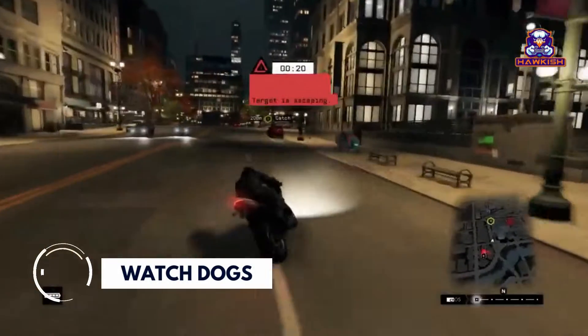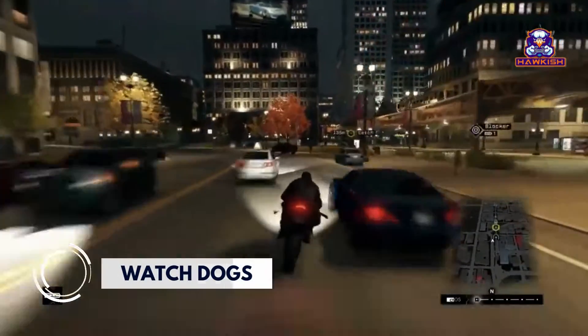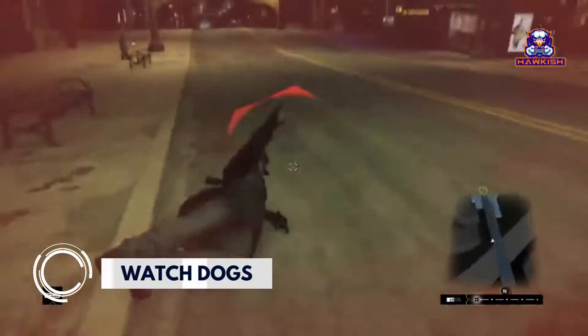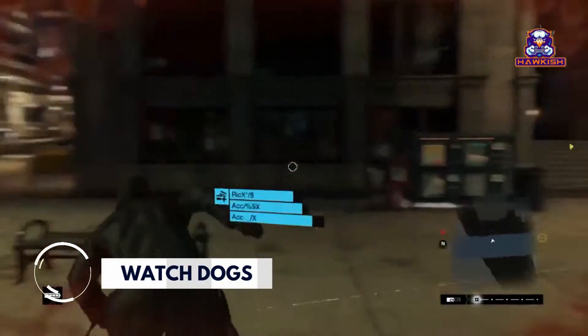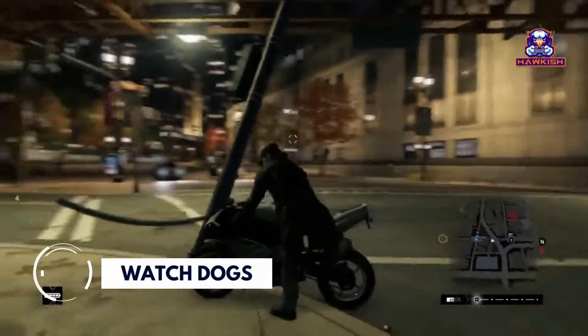Gameplay in the Watch Dogs games focuses on an open world where the player can complete missions to progress an overall story, as well as engage in various side activities. The core gameplay consists of driving, shooting, and stealth segments, with occasional role-playing and puzzle elements.